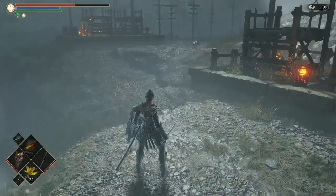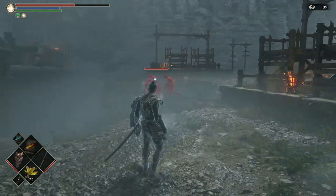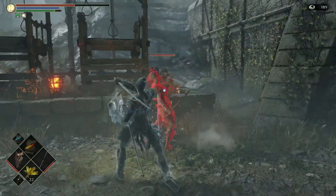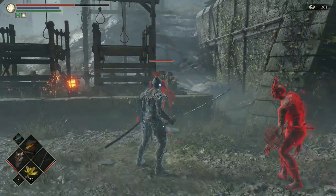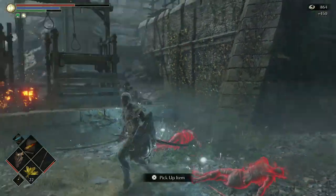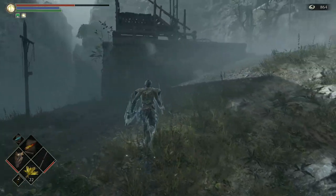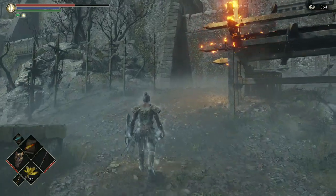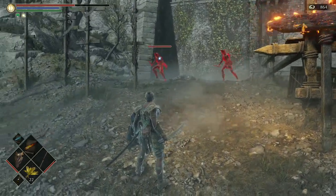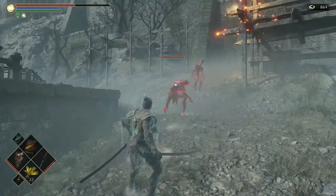As you make your way in, Black Phantom Dreglings are going to spawn. They're not too difficult, just be careful and dispose of them one at a time. As you make your way up the hill, try to move slowly so that the enemies will spawn one or two at a time. In total there are five Dreglings and you want to try to avoid taking them all on at the same time.